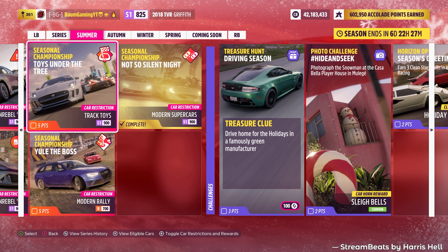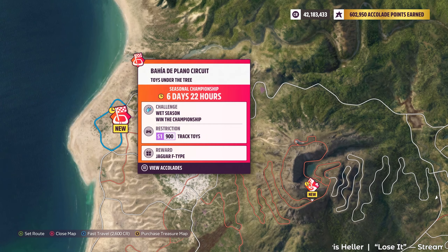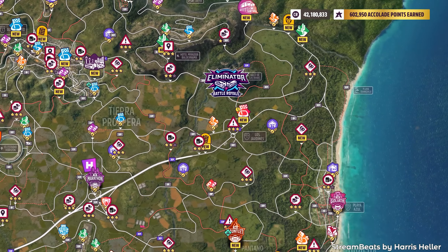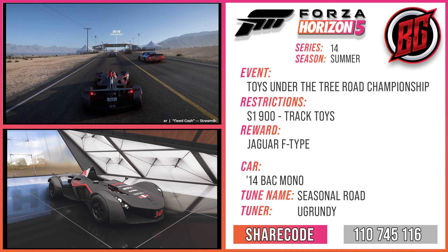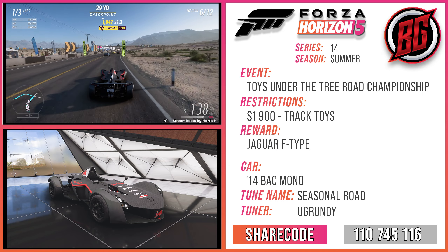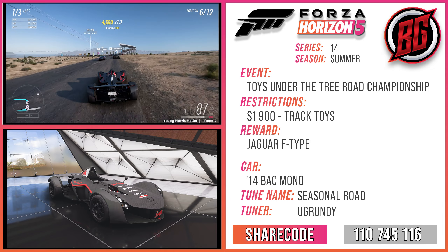The car restrictions for this road racing championship are S1 900 and we've got to use a track toy. We will get the Jaguar F-Type for completing this championship, which is kind of underwhelming but it is what it is. So we're going to jump over here and see what races we've got — we already know we have one circuit race, and assuming we'll have nothing but circuit races, that is correct. Here we go with the first one, the Majaplano Circuit, jumping into the 2014 BAC Mono. The tune sheet for the car will be up on the screen, so we'll see what this thing can do.